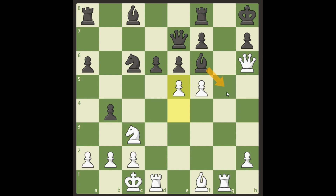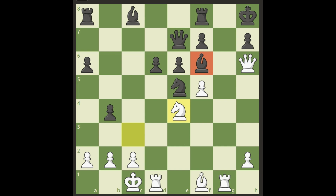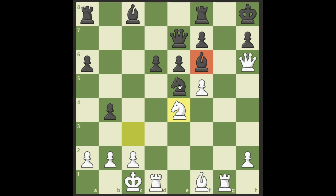Black played Bishop g5 in the game, sacrificing back a piece. But let's look at different options. If Black takes with his knight on e5, White gets his knight into the game on e4, threatening f6. Black has problems guarding the bishop. If he tries Knight d7, White takes with the rook on d6, threatening to sacrifice the rook on d7 followed by knight takes f6.